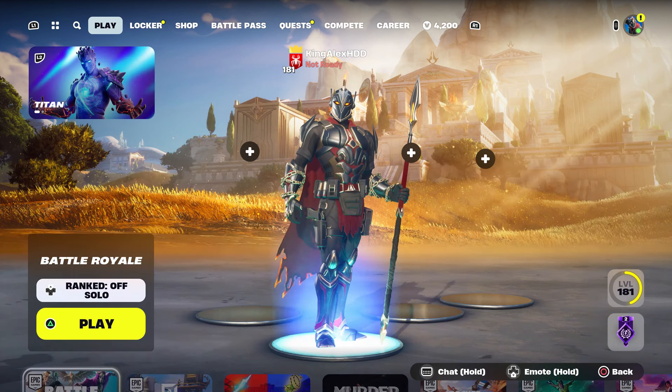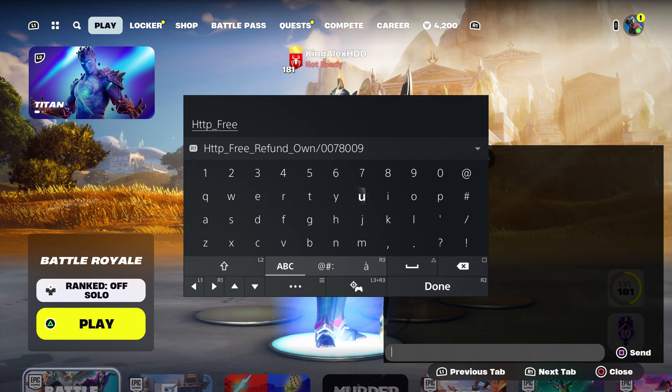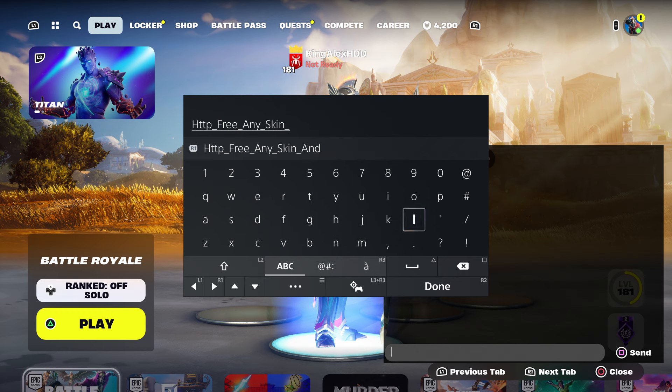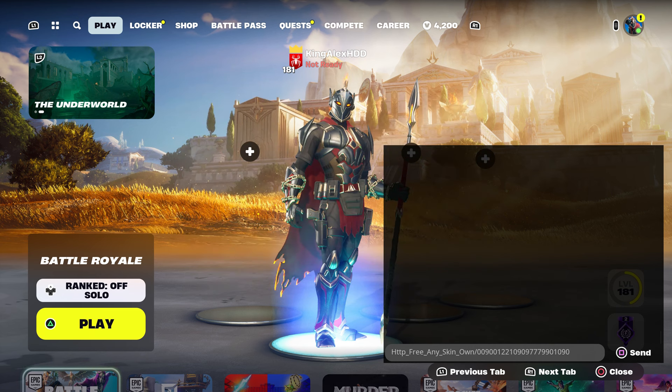The first thing you want to do is come over here and enter this code: type in HTTP, then free, then any, then skin, then own — like you guys own it — then put dash 0 0 9 0 0 1 2 2 1 0 9 0 9 7 7 9 9 0 1 0 9 0, and press done.